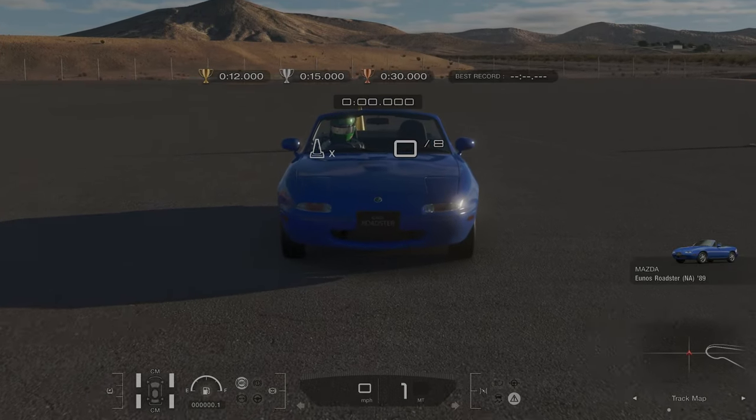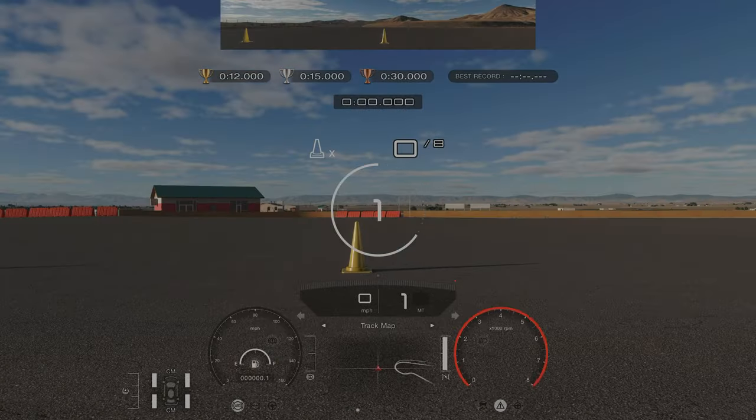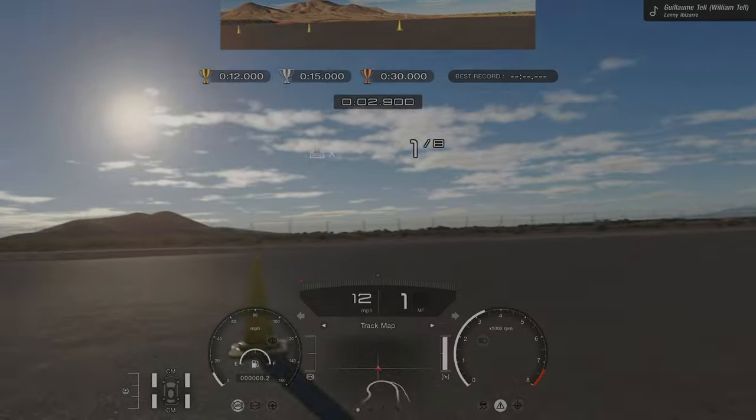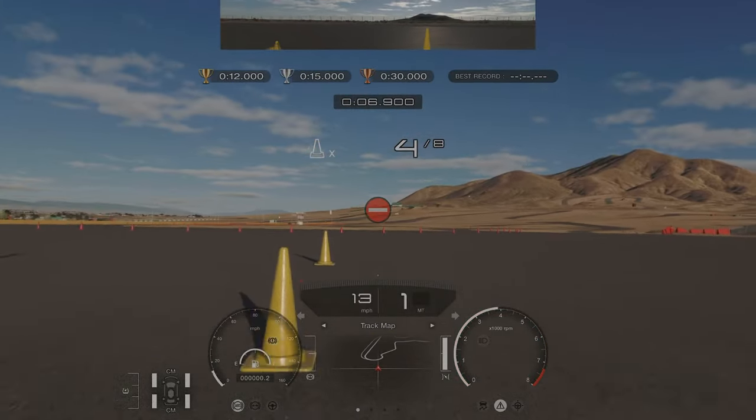For the cone challenge, what I did at the start was point my wheels to the right to get a greater angle to be able to turn left, and then used the handbrake quite a lot to provoke that drift.